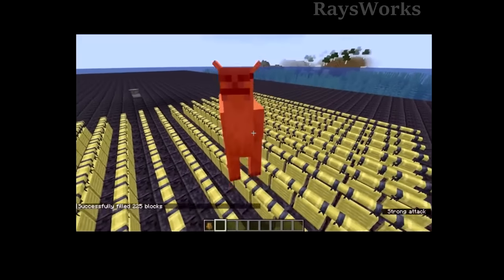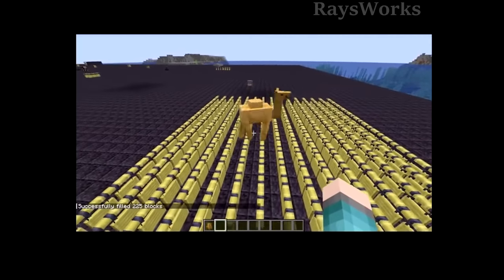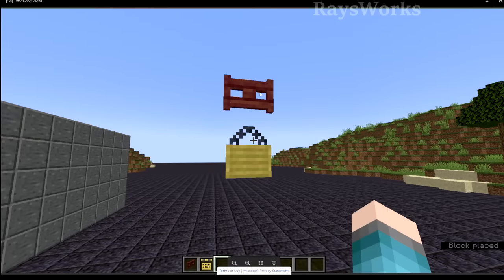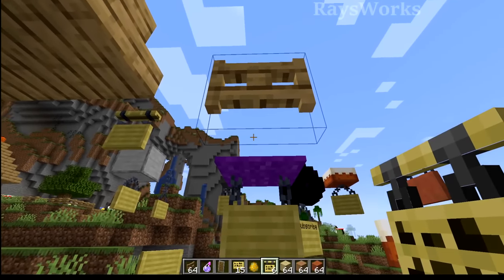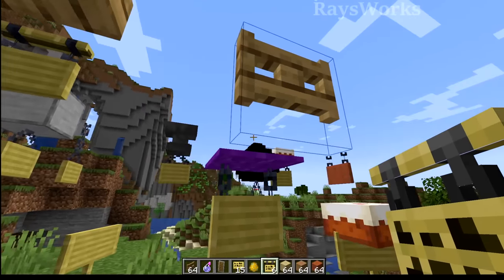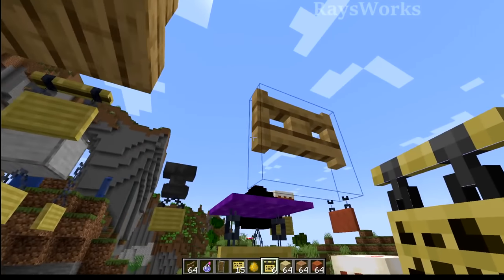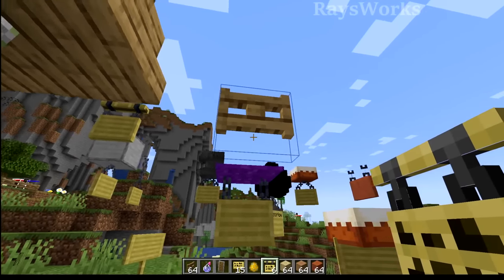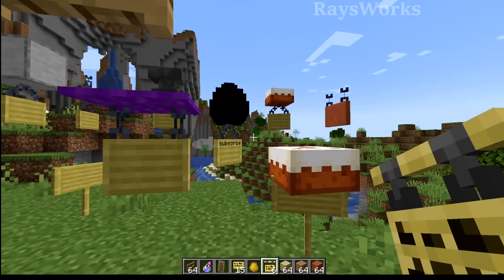In the background of my review video last time, you might notice that camels had trouble pathfinding on top of hanging signs, which is now fixed. Because gates were always kind of floating, when we would place hanging signs underneath them it would look a bit odd. So now when you try to place a hanging sign underneath a gate, you just can't do it. So if you did this in a prior snapshot, it's kind of discontinued, although there are other ways to make the same block combination. If you're curious how to do all these custom signs and stuff, I did do two videos on those, which I'll link below.